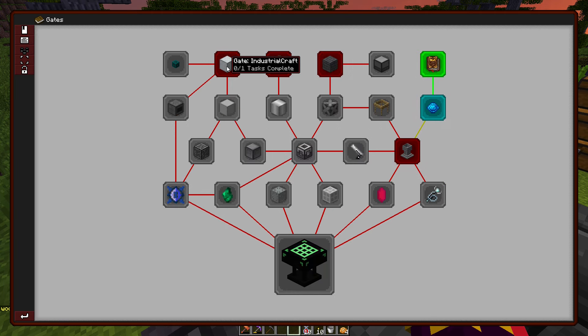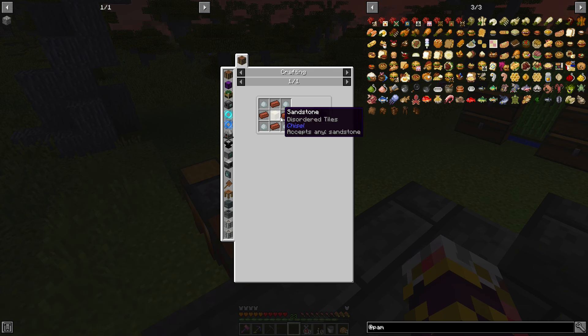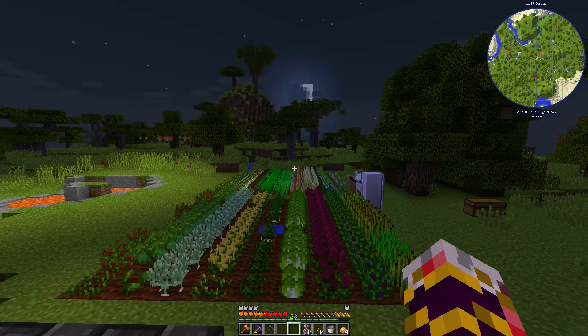Before we get started, we need to unlock the gate by making a coke brick. We need porcelain clay, brick, and sandstone. How do you get porcelain clay? Okay, I could do this right now — that's not too bad.